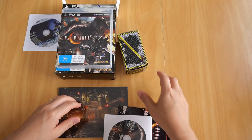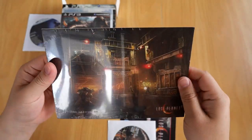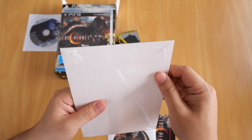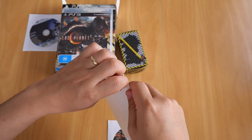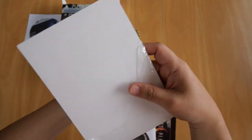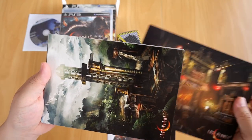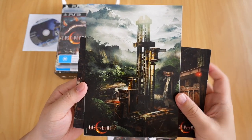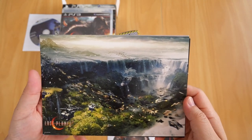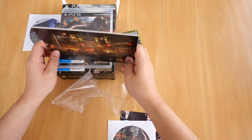Next up is the postcard set — there are four concept posters. I have not opened this at all, so in the interest of the video you're in for a treat because I'm going to open it for the very first time. Let's rip this open — and there we are. There are four postcards with beautiful artwork. I've never seen these before.